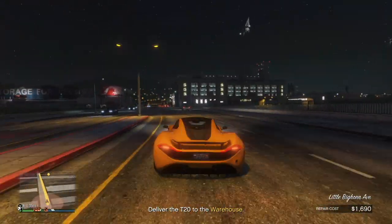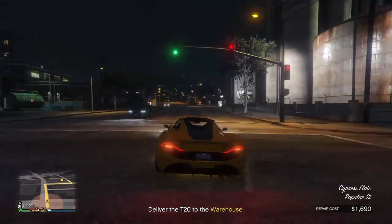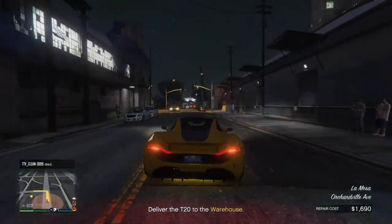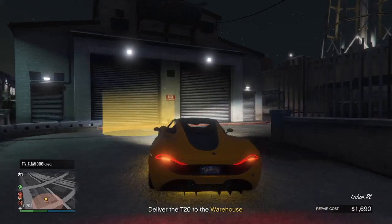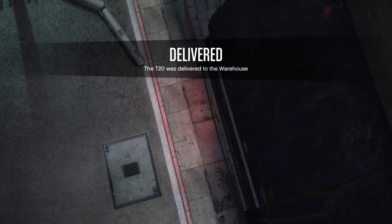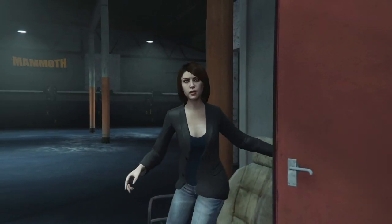You can do this three times an hour, meaning $240,000 per hour just from this method. One thing to keep in mind: these cars are your cargo, so if you damage them it decreases their value. Instead of $80K you might only earn $75K because of $5,000 in damages. This is my second favorite method — not the easiest, which is why it's not number one, but it's a really fun way to make money. You get to drive nice cars and make anywhere from $80K to $240K an hour.